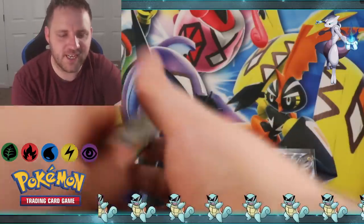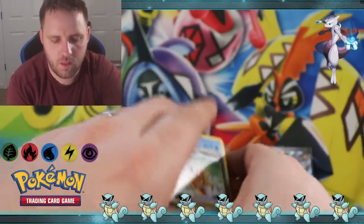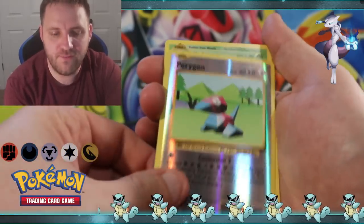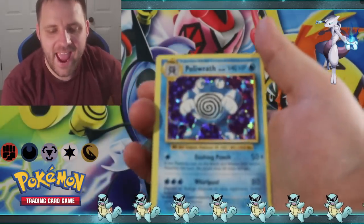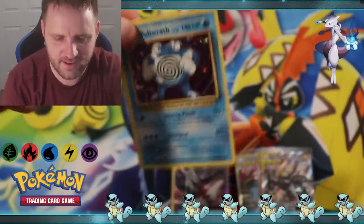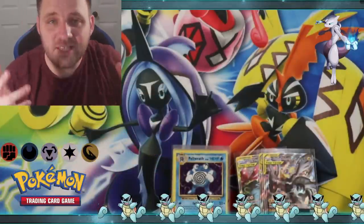Can we get some magic in this X and Y Evolutions? We got Magikarp, Staryu, Tangela, Rattata, Reverse Holographic Porygon, Kakuna, Slowbro Spirit Link, Brock's Grit, and a Poliwrath holographic card! Back to back holos - the centering is a little bit off but still a really cool card. And that's all we got for the tins.